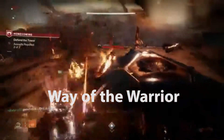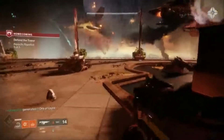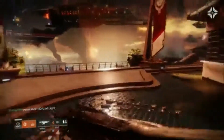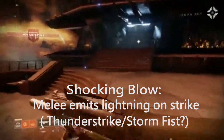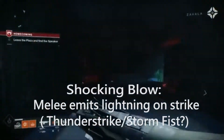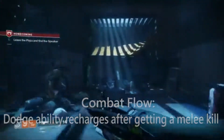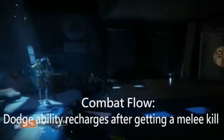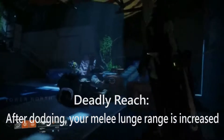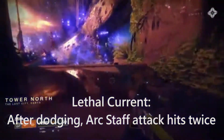The other tree is called Way of the Warrior, for those agile hunters that love to dodge and confuse enemy players. The melee attack is called Shocking Blow — while using this, your melee emits lightning on strike, which I assume will be similar to the Warlock melee, hopefully without the ridiculous range, or maybe like the Titan Stormfist. Combat Flow fully recharges your dodge after getting a melee kill. Deadly Reach gives your melee lunge extra range after dodging. And finally, we have Lethal Current, where after dodging, your melee attack hits twice.